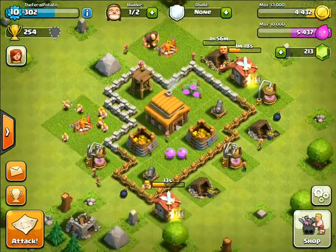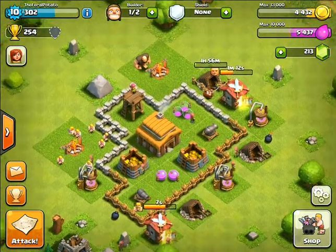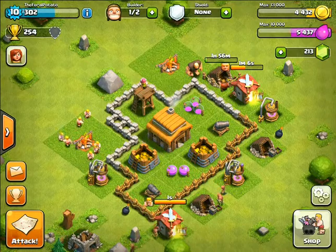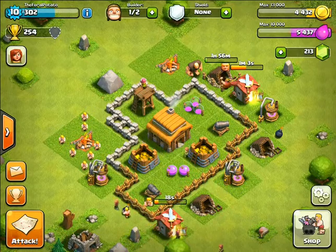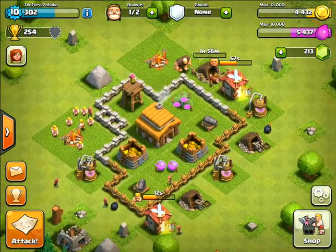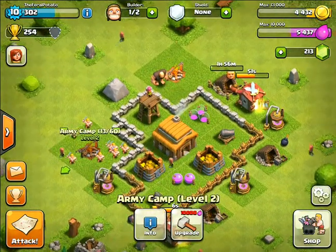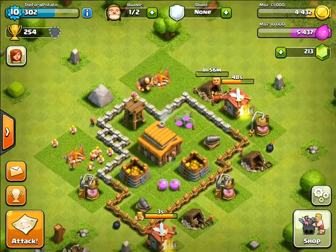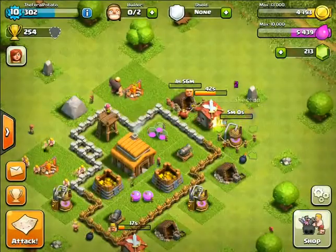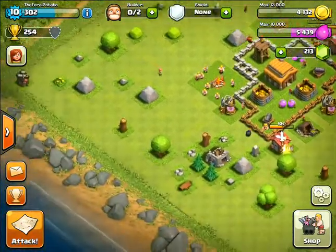Those are going to train up. Definitely want to upgrade these walls, but I'm going to save my money for a mortar. Definitely going to get a mortar. That mortar is going to go... I don't think I'll have enough walls for the mortar, but I guess we just have to play it by ear. We've got two army camps at level 2. Start upgrading this — there we go. It looks nice.